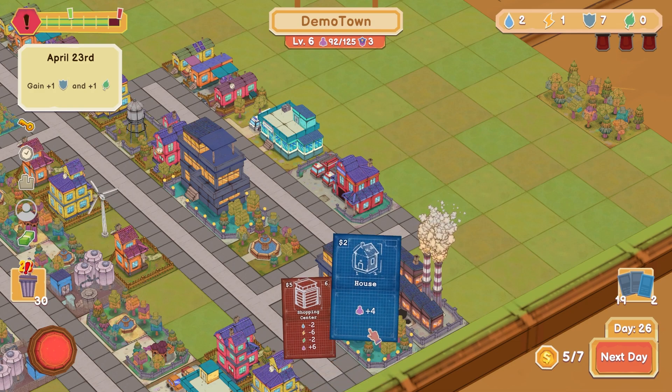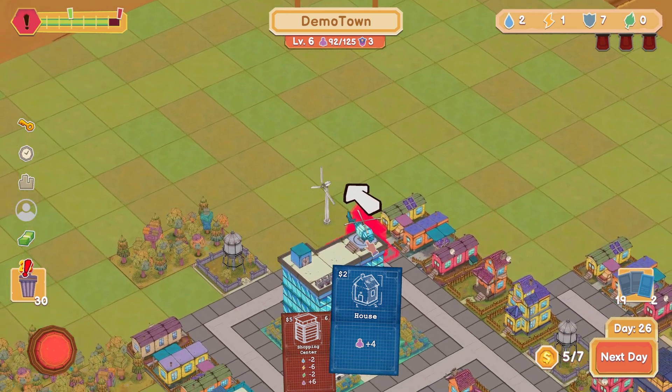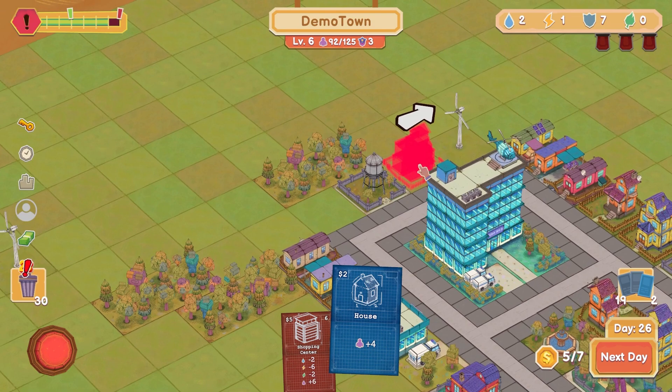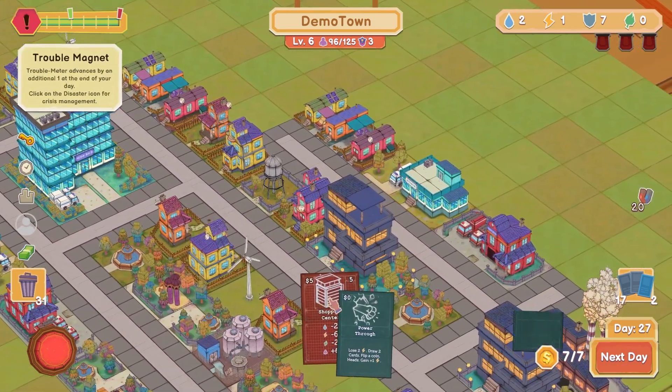I do want this house — put you over. Wait, did I block? I think I blocked this path up here. Well, I guess we can do roads — all the roads are on the back, but that works too I suppose. Put you right there. This thing's probably going to be pretty bad for us — trouble magnet: trouble meter advances by one additional at end of your day.